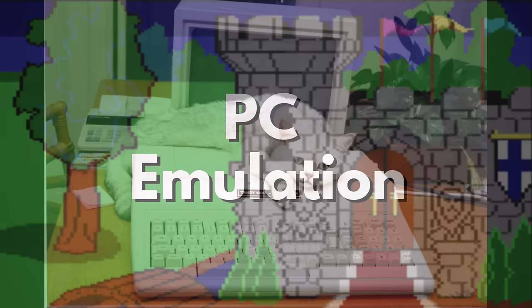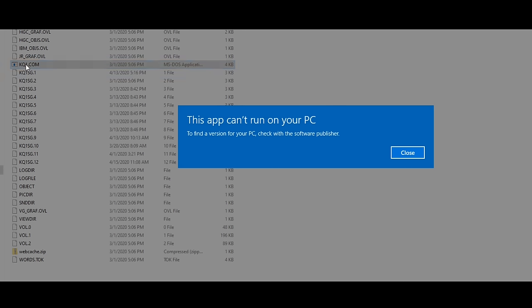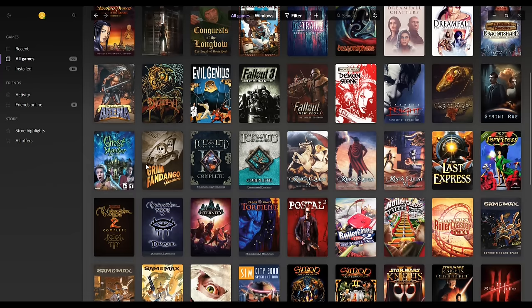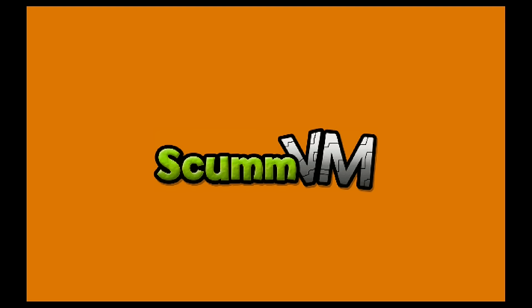Trying to run the game barebones in Windows 10 just doesn't work. If you want to play PC games from this era, you'll need an emulator. If you buy the King's Quest bundle on GOG, for instance, it'll come with the ScumVM emulator pre-configured. Here's the difficulty: all emulators need to decide how fast to run these ancient games.